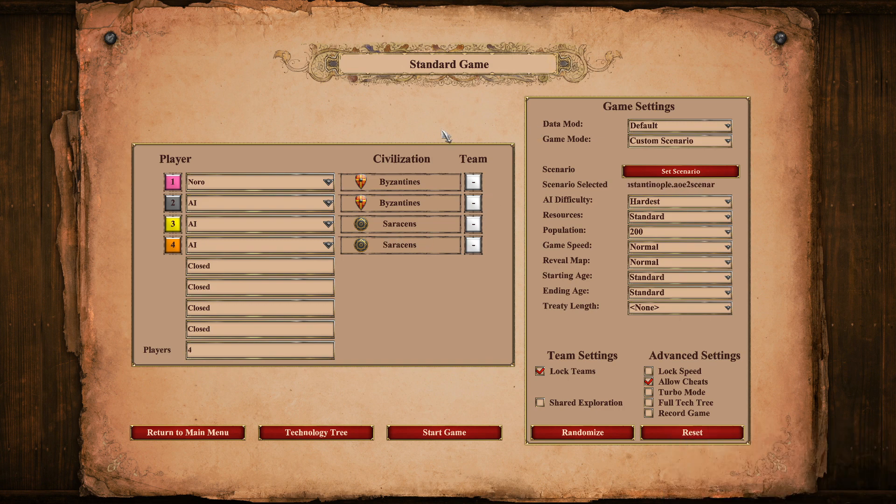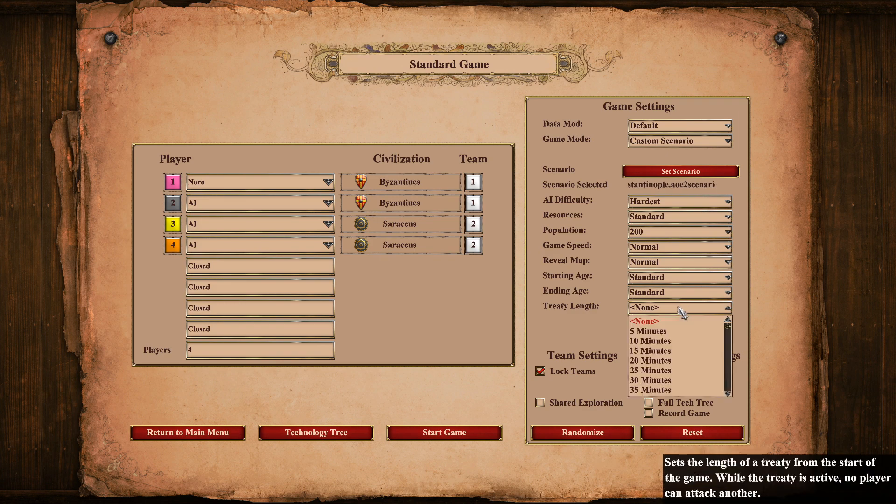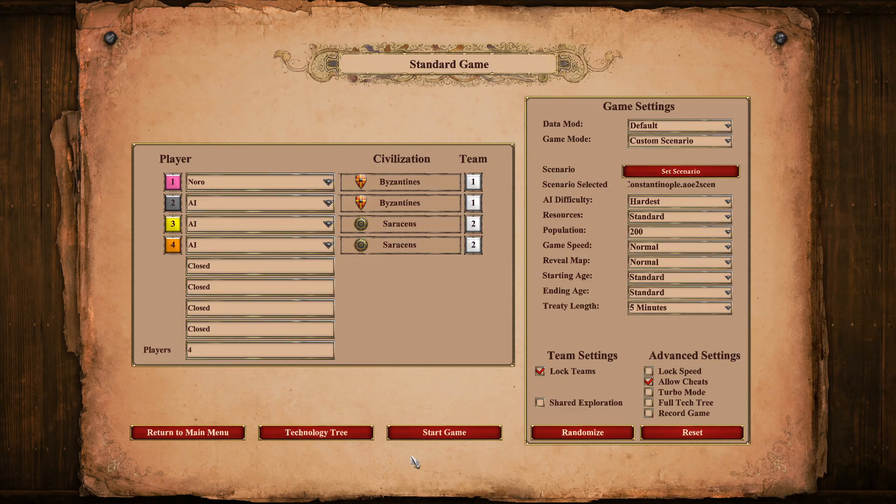There is one immediate issue with the way this map is set up — the map creator has forgotten to set the teams. It's supposed to be Team 1 the Byzantines, Team 2 the Saracens. And when I saw him play it, he played it with a 5 minute treaty length, so that's what we're going to go with.